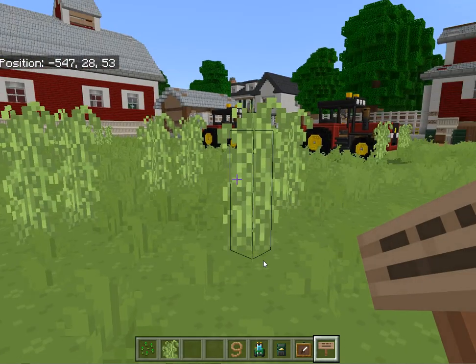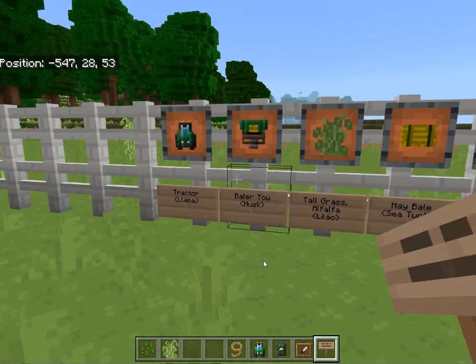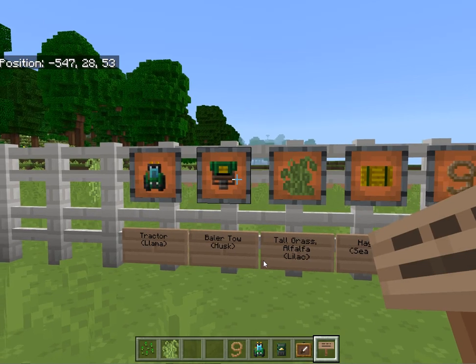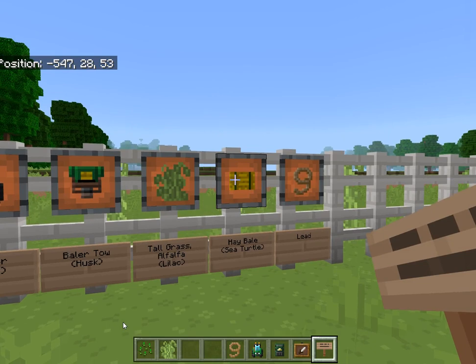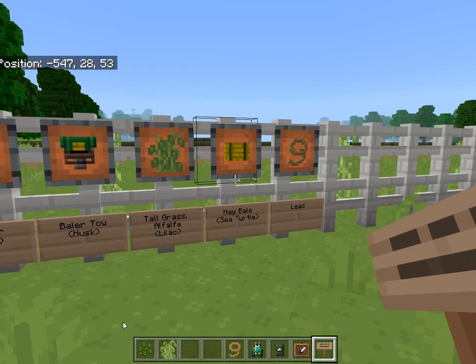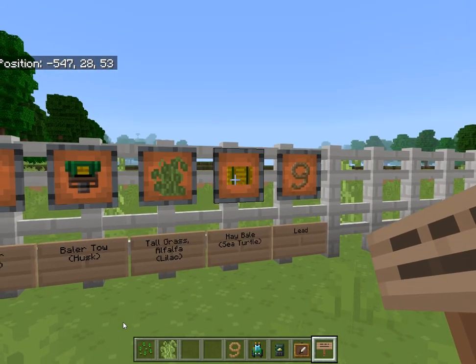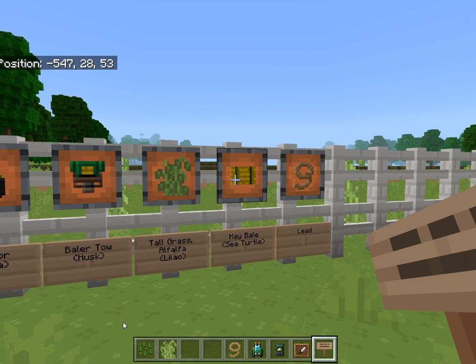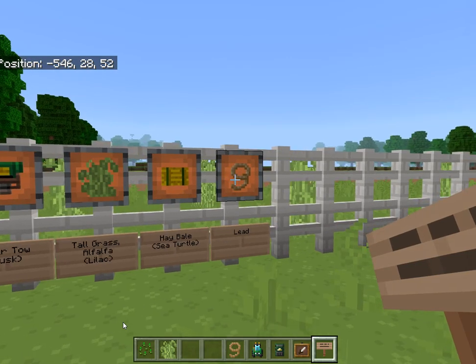We will be mowing the tall grass in this field using the tractor and the baler tow. The baler tow will bind the cut tall grass or alfalfa into hay bales. The hay bales in regular Minecraft inventory are sea turtles, and these hay bales will be strewn about the field — we can gather them up using a lead.